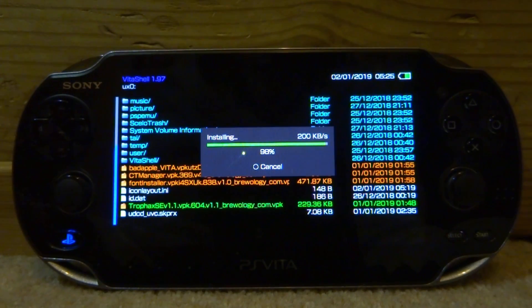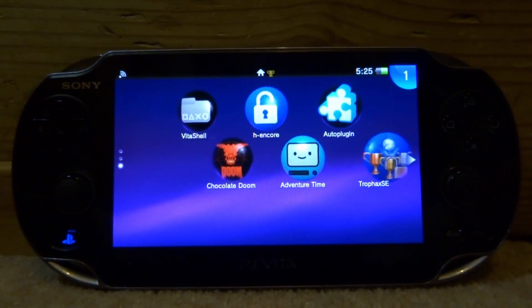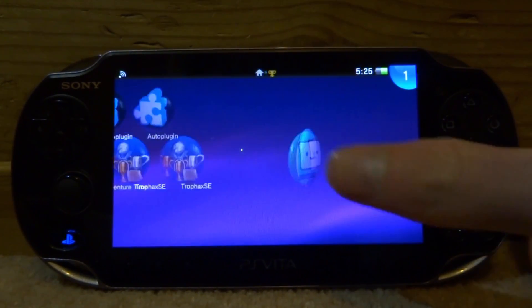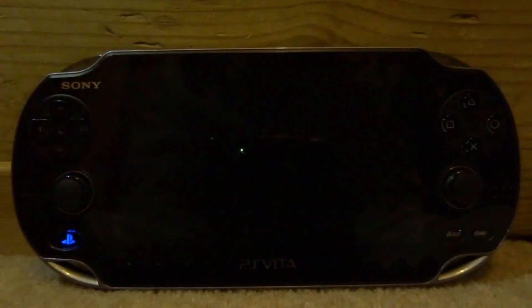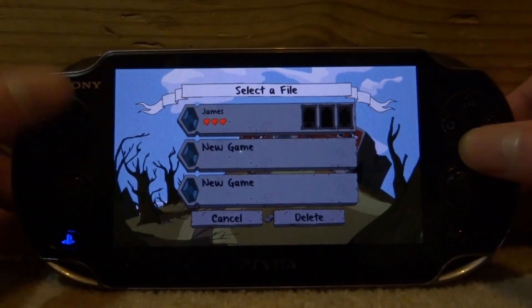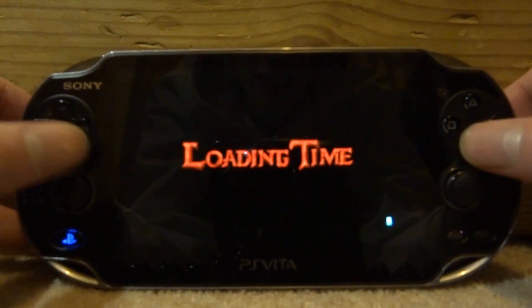Once it's installed, close out VitaShell and open up TrophHacks. You must have a game — this is the game I'm going to unlock some trophies for, it's Adventure Time. It's pretty much the only game I've got. I've been playing it before but haven't really done anything, so if I load this up quickly, I've only got like two trophies on this — literally nothing.